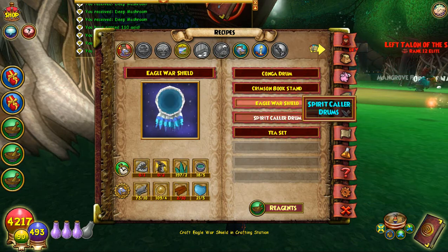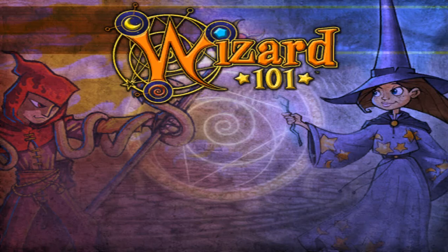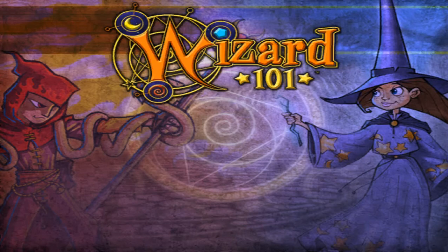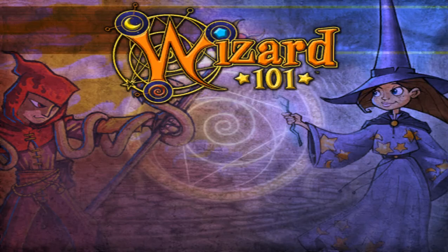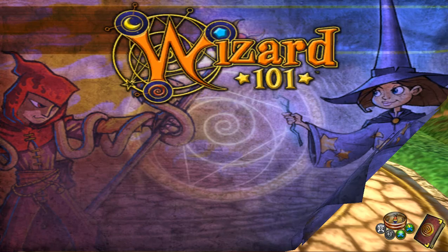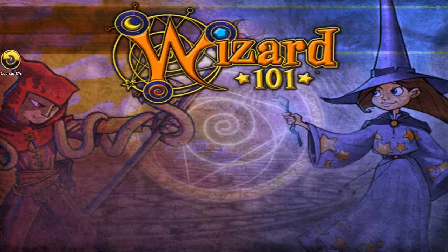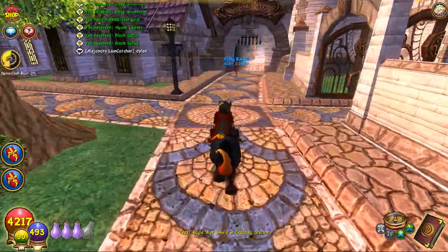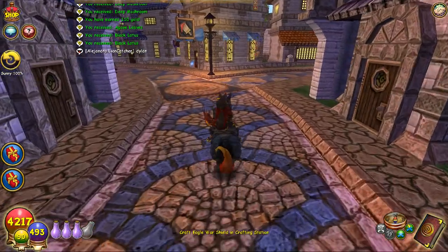I think that's the only thing you need to craft though. So as you can see, I have mostly everything. I'm going to check in the bazaar if they have anything for me. As you can hear in my house, I have that same music scroll.